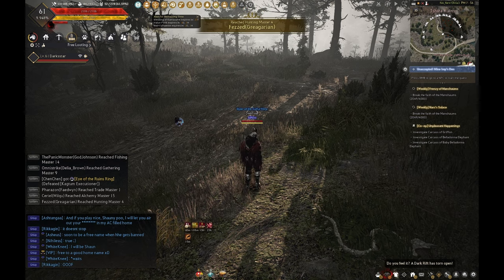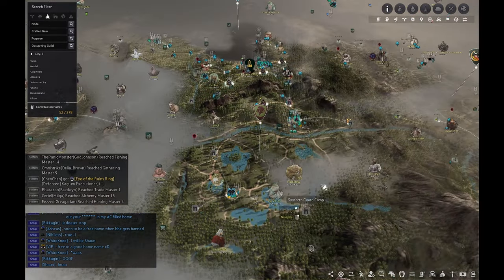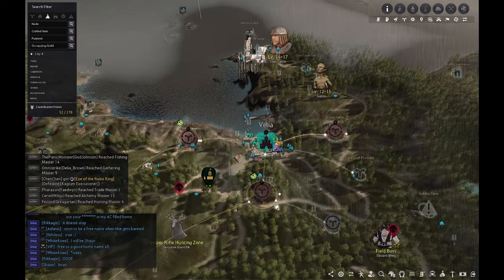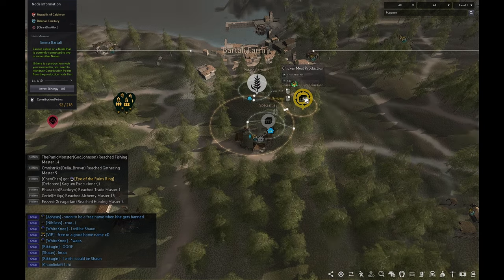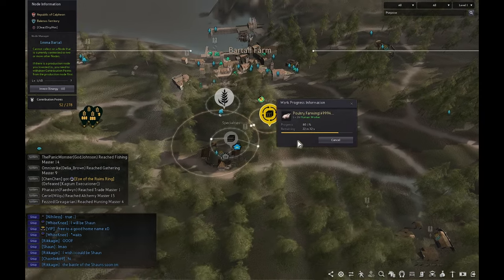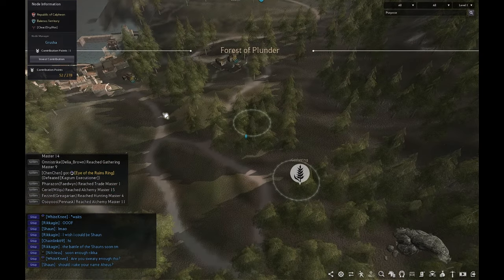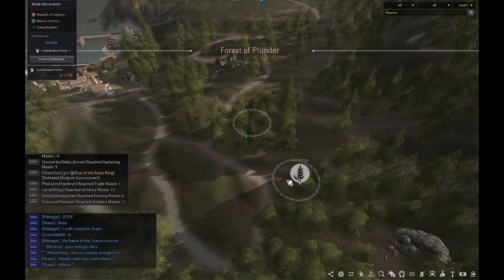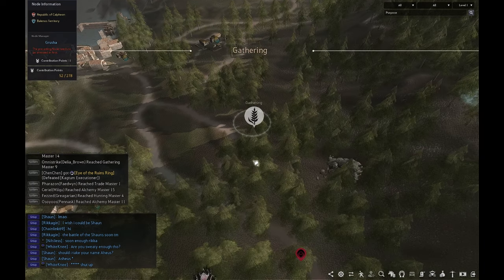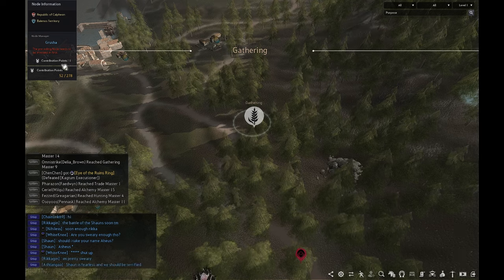What do you spend contribution points on? There are quite a few things. You can invest in nodes — let's take a look up here by Velia at Bartali Farm. I've invested in Bartali Farm and in the chicken meat production, which requires contribution points. Every node you click on — like this one I haven't invested in yet — costs one contribution point to unlock. Once you unlock a node with a gathering node attached, you can invest another contribution point and start sending workers to collect resources for you.